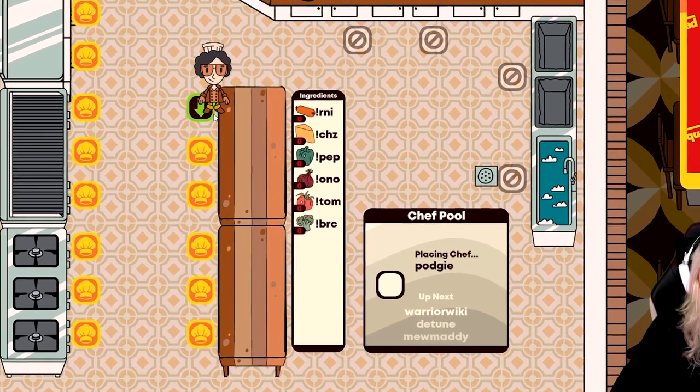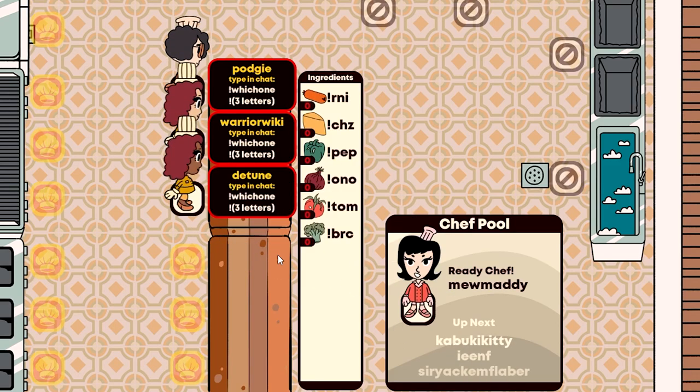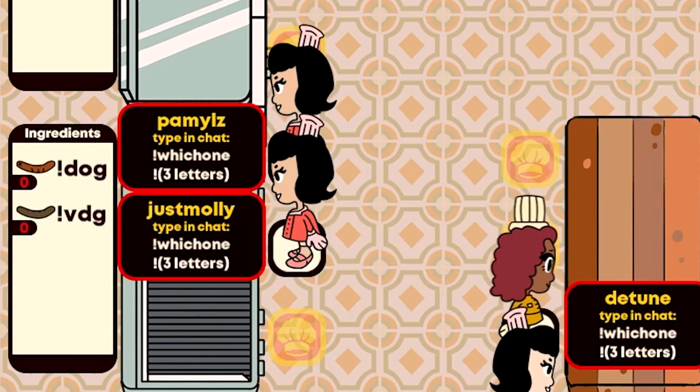When the day starts, the streamer should drag a chef from the chef pool onto a station and tell that player what to do. For example: 'April, let's do some hot dogs, please. Regular, and Molly, let's do some vegan hot dogs.'